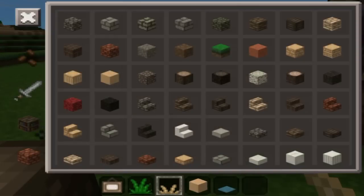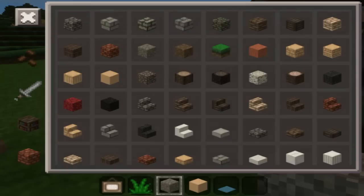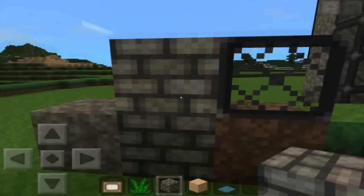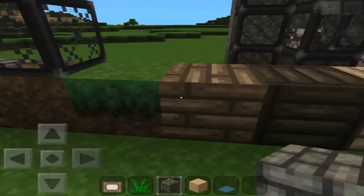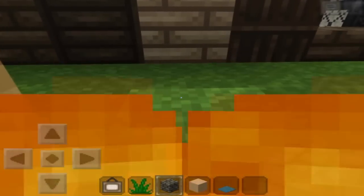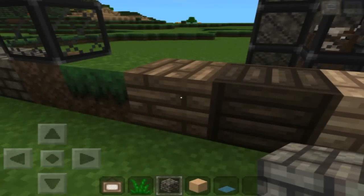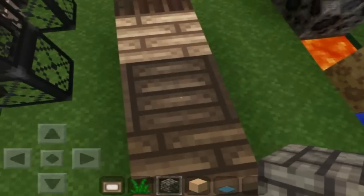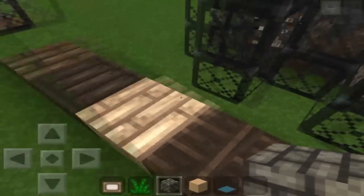Starting off, we have this guy — this is the stone. It's just the original, just the OG stone. It kind of looks like the old gravel but it is what it is. And then we have the cobblestone, which looks a lot like stone bricks, but that's what a lot of texture packs do. We have the dirt, the glass, the grass, the wooden planks — which is really, really cool because they all have different textures. It's not just different colors; they all have different patterns. So it's basically just a really cool design thing they added by making them look different, not only color different.